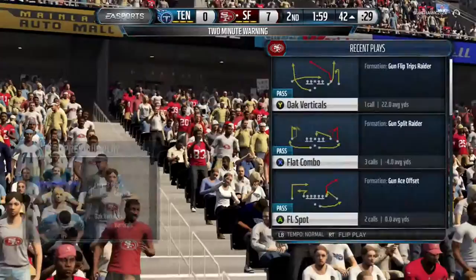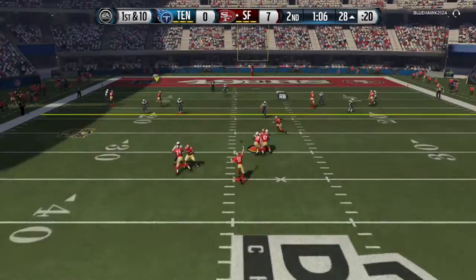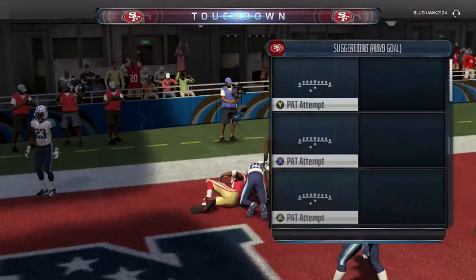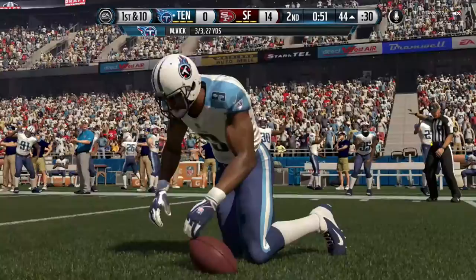Jeremy Lankford once again — my opponent has no answer for him. We're gonna go ahead and try to take a shot downfield, and Andre Reid makes a big play and comes down with it. Moving on, my opponent decided to go ahead and take a shot downfield too, and he converted with the gold card, which was very surprising to me.